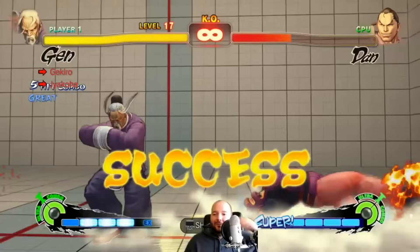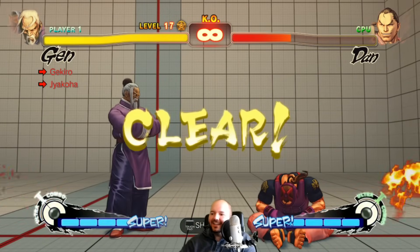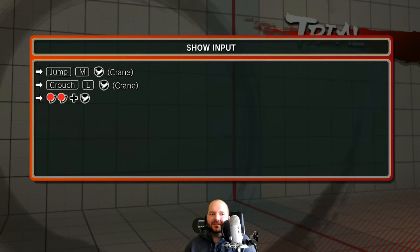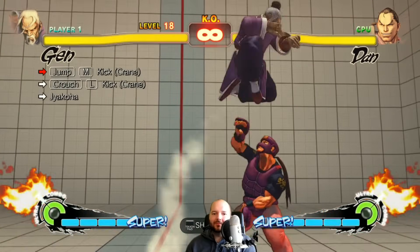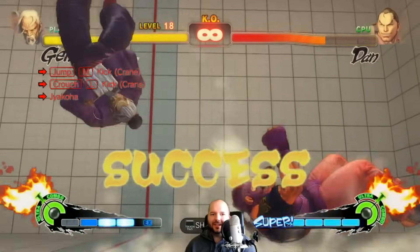Oh, we did it — I wasn't even trying. Jump medium kick, crouch light kick, super. Okay, that's the easy one.